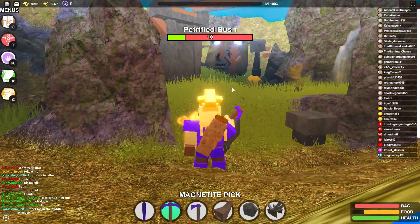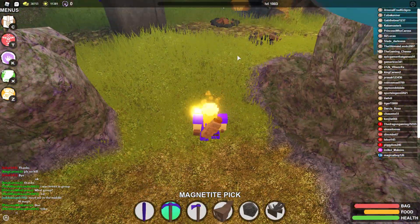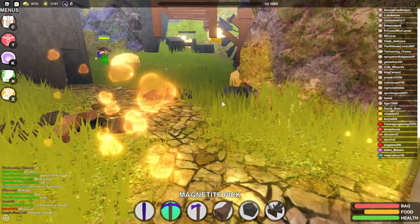While you're down here, if you're not level 100 yet, mine the gold nodes — mining them also gives you pretty good XP. And then you could always go ahead and buy some essence chests doing the same method that I'm doing for the magnetite.